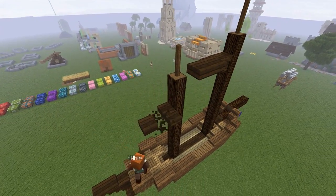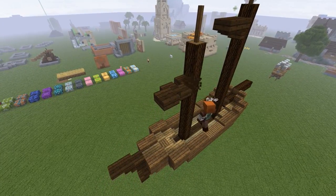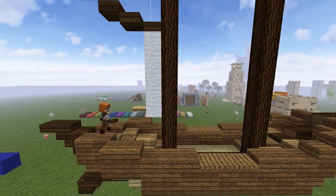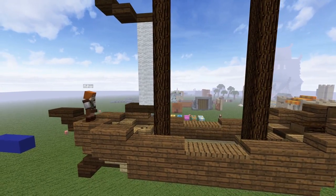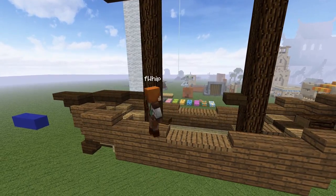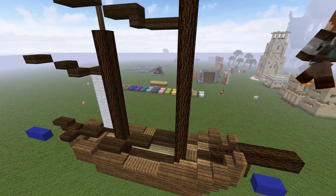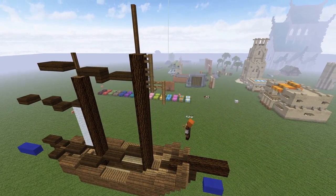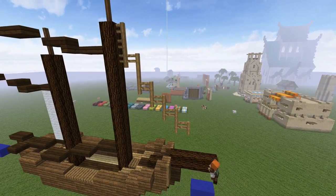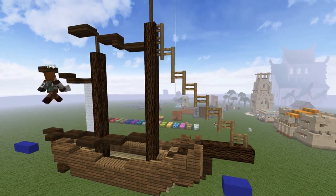Counting down one and a half blocks on the front mast and two and a half blocks on the back one, get these guys right in there to make them slope up nice. On the bottom count down five wool blocks and copy the same layout we have on the top — don't fall off the boat. Do that exact same level on the front, stepping back two on that one. From the very top do three oak fences then three more, stepping down one at a time. If you line this up correctly it should meet up at the very front of the boat.